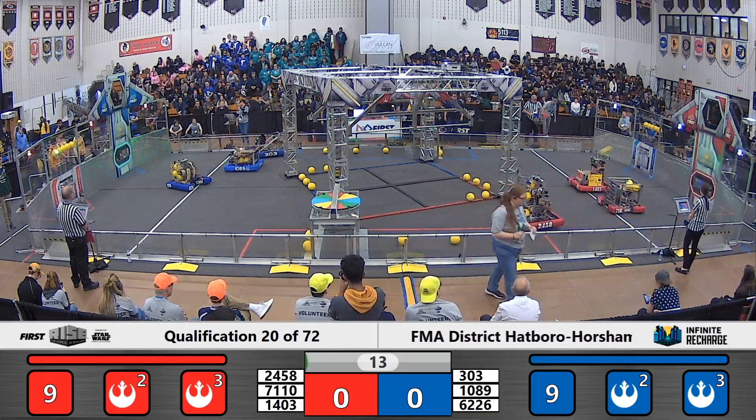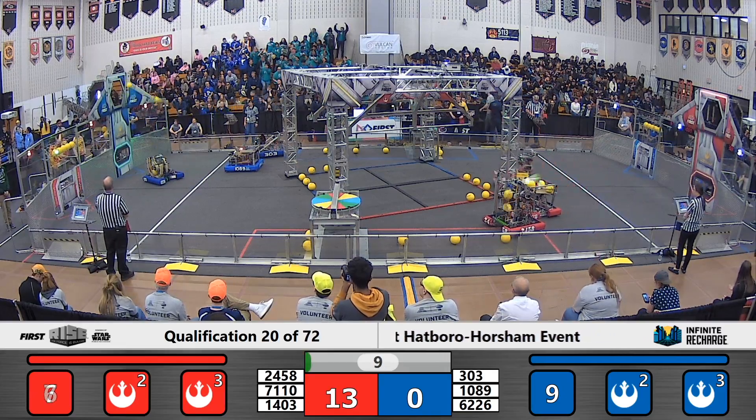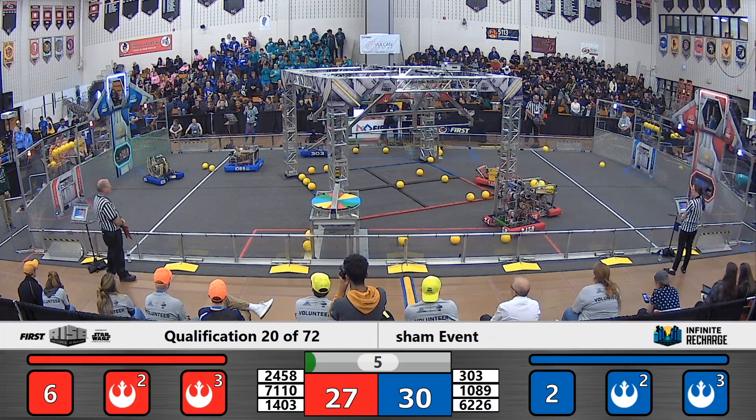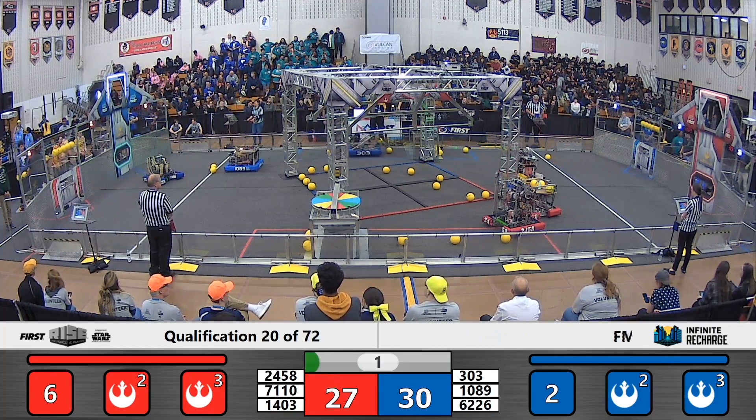Droids take over in this autonomous period. As we look around the Red Alliance, 1403 making one, two, three power cells. And over on the Blue Alliance, we have both 303 and 1089 making a couple power cells into their outer port.